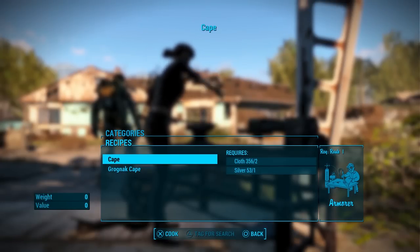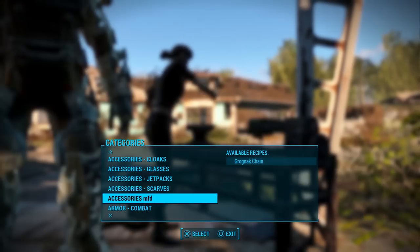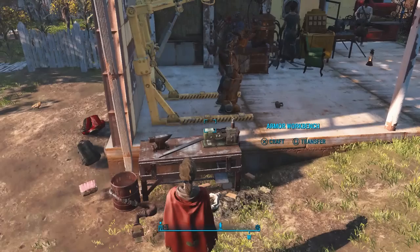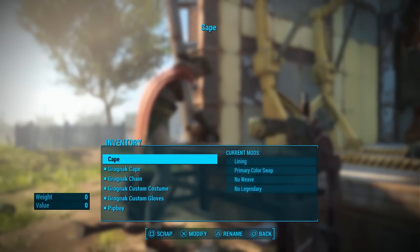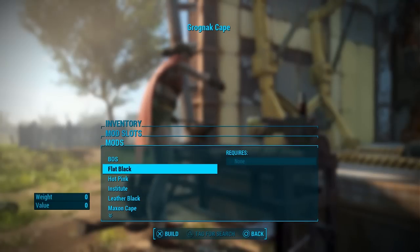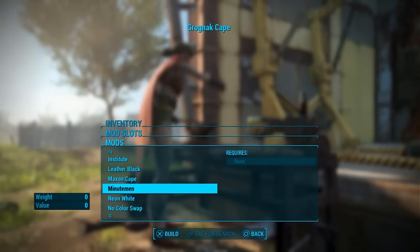Once you have AWKCR you need to build the armorsmith bench where you can craft your Grognak costume. You can also craft a cape for a bit of extra swag, and even craft a chain from Dogmeat that you can wear around your right wrist. The mod also adds about 90 custom colours and patterns that you can use to customise the cape, gloves and outfit. All three pieces are separate so you can mix and match and create whatever style you want.